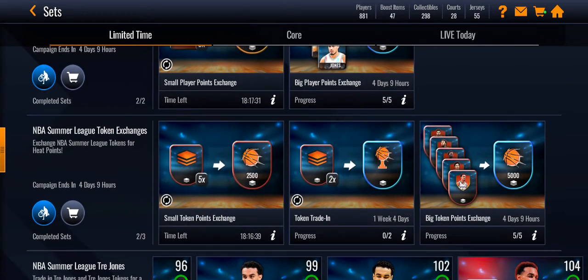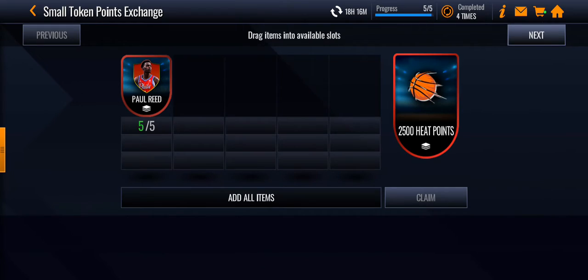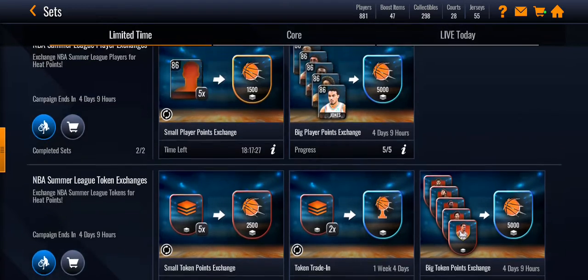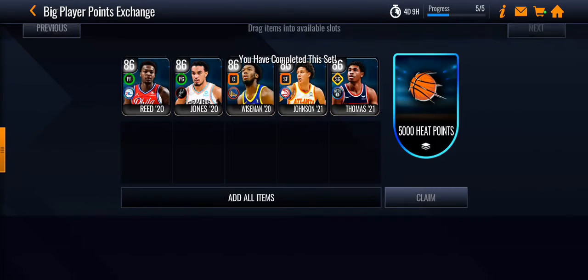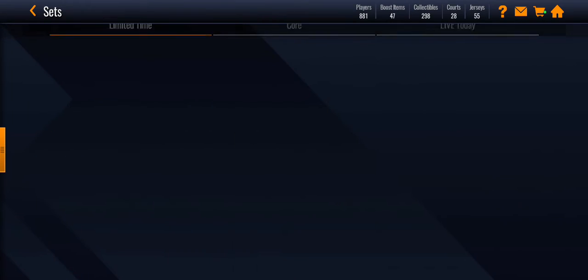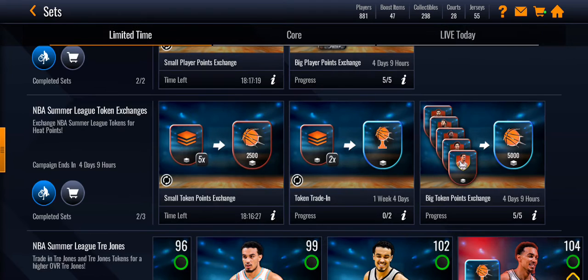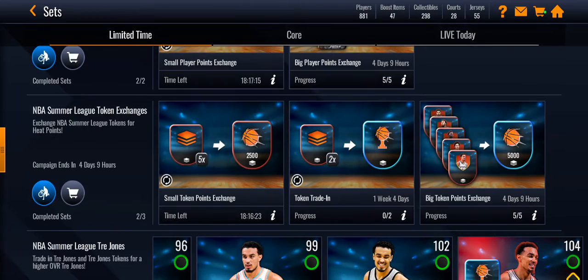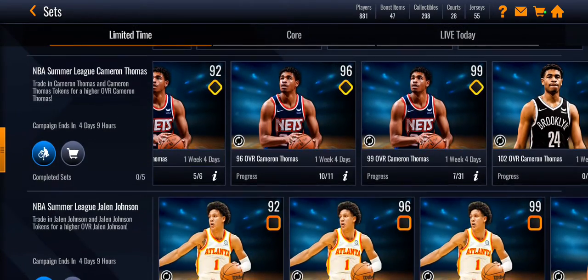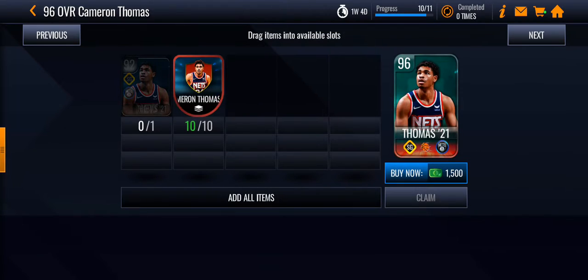You should do these exchanges every day — they will help you get 4,000 points every day. If you haven't already, do your big players and small big token exchange. Also, trade in all the tokens you don't need, because if you're targeting one or two Masters, you don't need the rest of the player tokens.